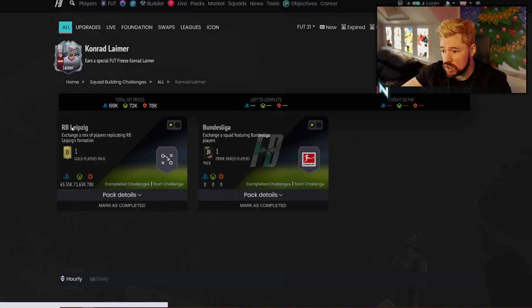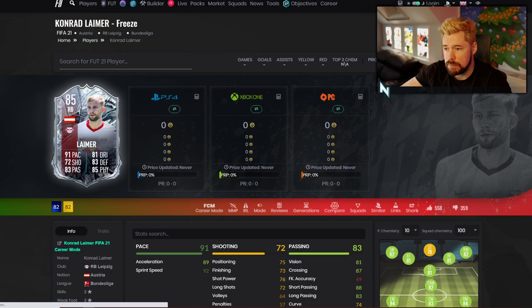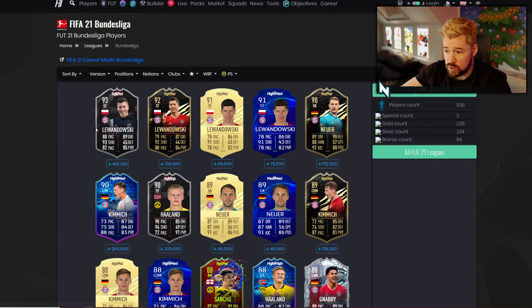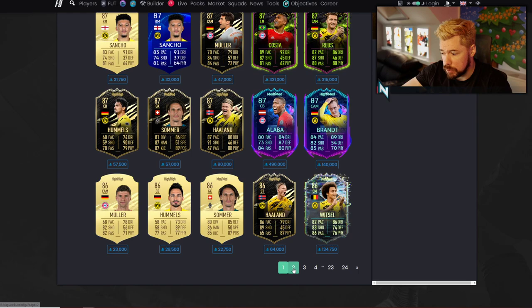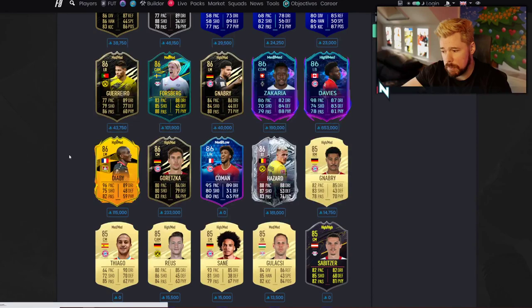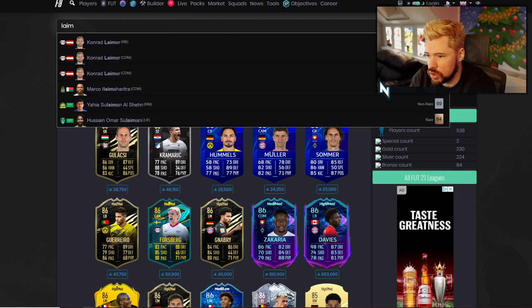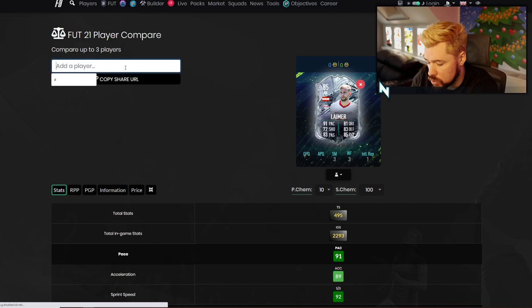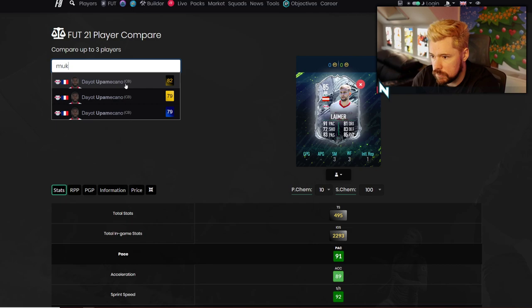With your Bundesliga links there are plenty of options. Wait — is that 83-rated squad coming in at 65k? An 83-rated card is like 2-3k, so I'd expect 30-40k max for this squad. Bundesliga has been fairly heavily focused with special cards: player of the month, team of the group stage, rule breakers, record breakers, one-to-watch, road to the final cards like Julian Brandt. Plenty of Bundesliga players to link. Let's compare Lamer with Mukielli.